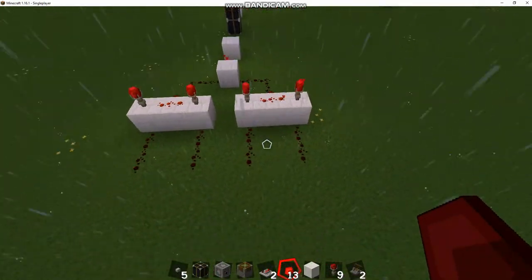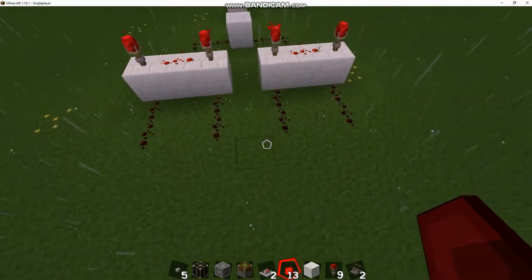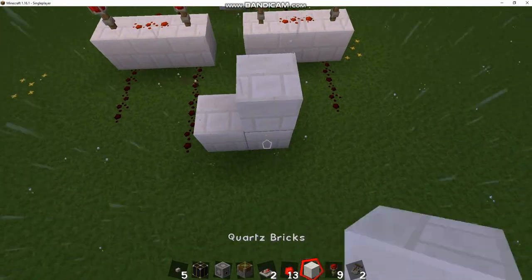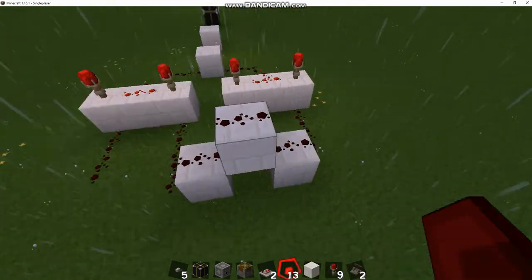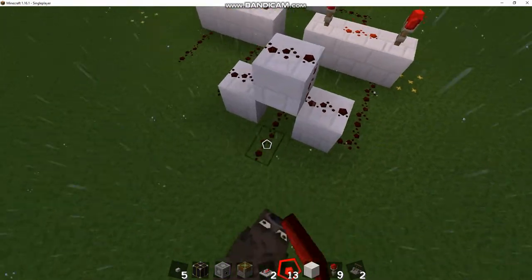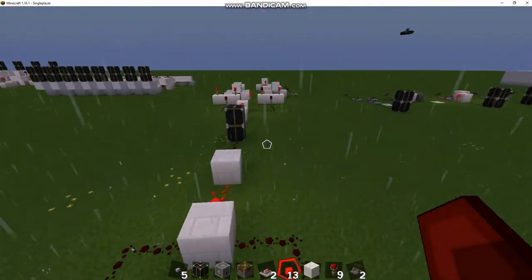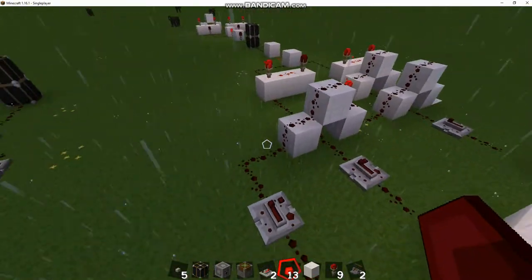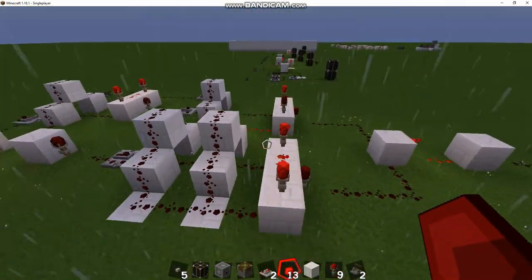This is where the toggle switch comes into play. We're going to connect up the two right switches — we just don't want these to connect. There we go, two rights are connected. Bring out the lefts because those are going to be your actual inputs, and then we just have to pass over the top into our toggle.